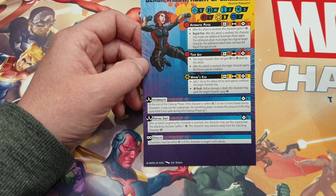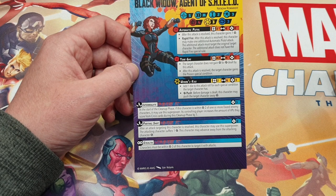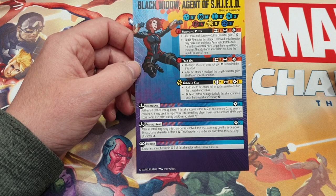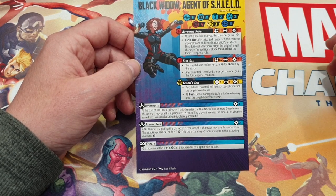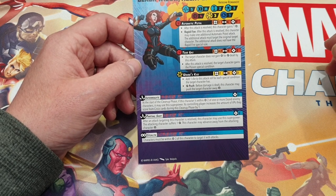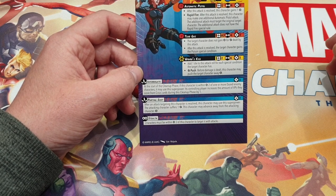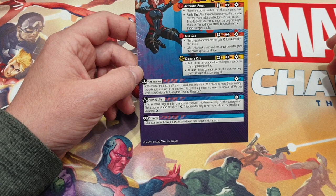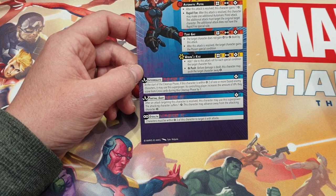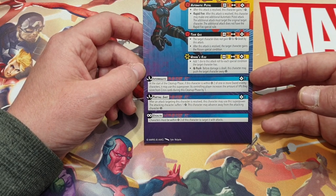Next up we have Tear Gas - that's an area two. Four dice and costs two power. This attack does not gain power if damage is dealt. After the attack is resolved, the target gains the poison special condition. Then Widow's Kiss - range two, six dice, and costs three power. Add one dice to this attack roll for each special condition the target character has. On a wild symbol - that's what we call them - it's a push. Before damage is dealt, this character may push the target character away short.